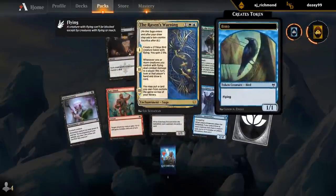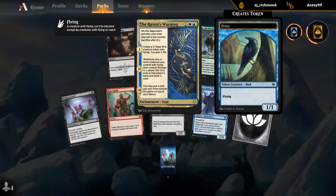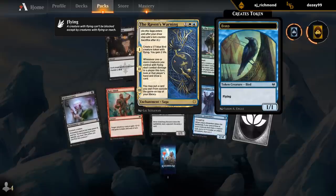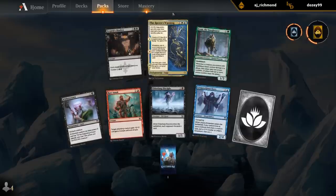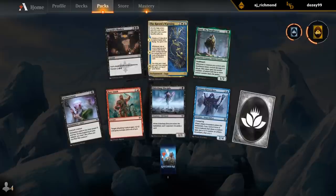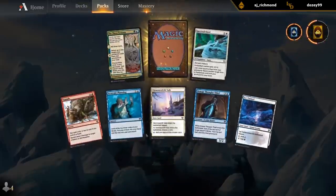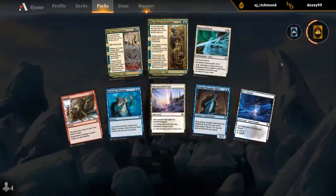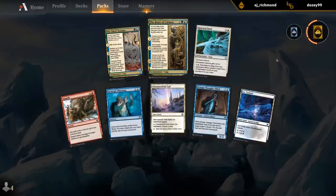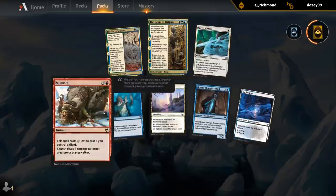The Raven's Warning is a very fun card, especially in sealed - you get access to your entire sideboard if you get to connect, and maybe you've got some treasure tokens for fixing. I wouldn't mind giving this a try, but Turgrid's Shadows is potentially quite powerful. Finn's always decent. And the Bears of Lejara, also a great card - a nice incentive to build around Changelings, but a lot of good options in this pack. The Veil for a multicolored snow deck, Squash for any red Giants-based deck, are good cards too.